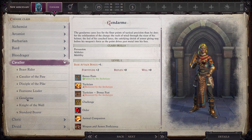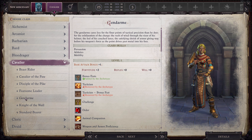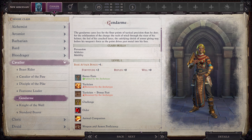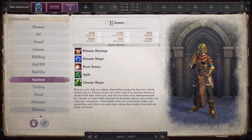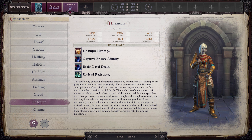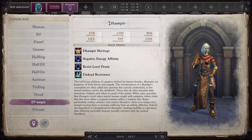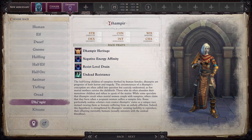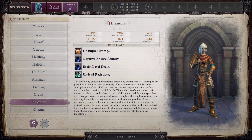We are starting off as a Cavalier — specifically a Gendarme, which is a subclass of Cavalier. Our race is going to be the Aasimar Empire variant. This build was inspired by RPG Division on YouTube, so big shout out to him — thanks for putting this together. If you're looking for great custom classes or different builds, go check them out.